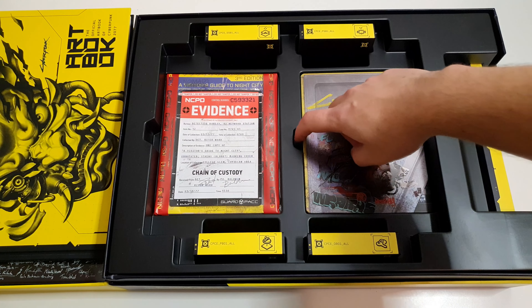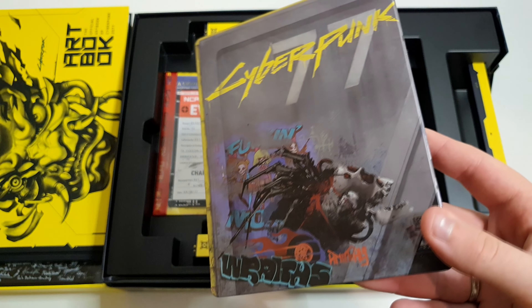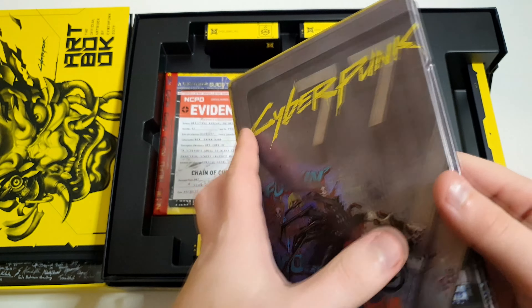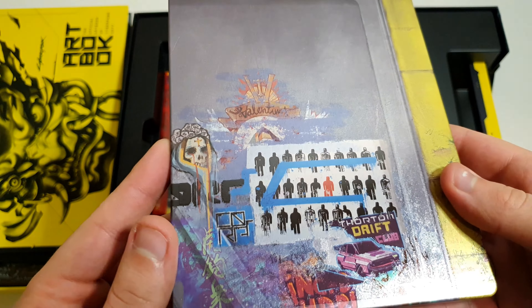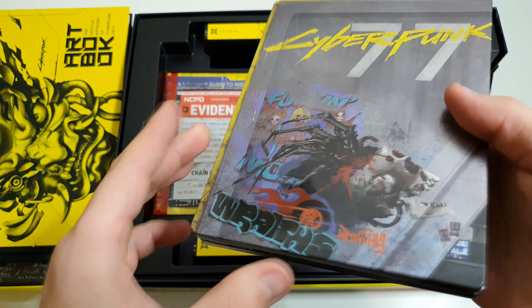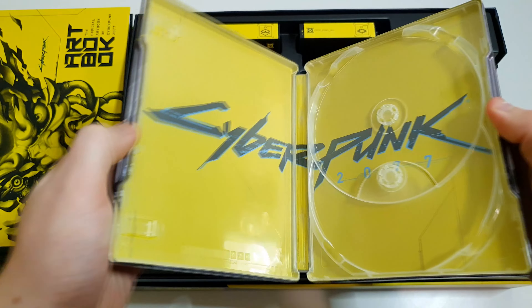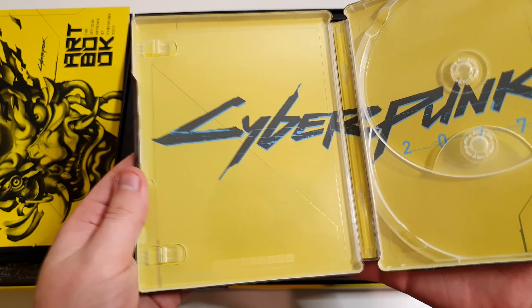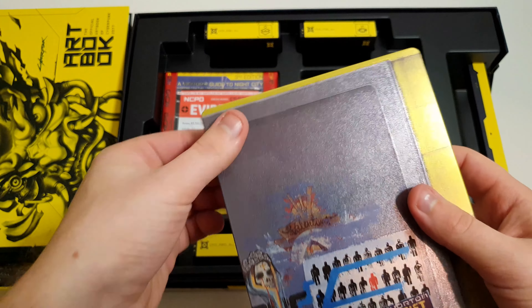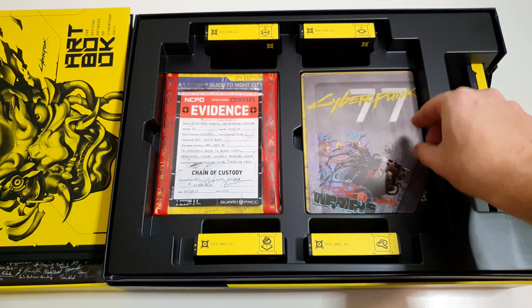Nézzük, mi van alatta. Az egy klasszik fémtoknak tűnik, amiben akár a zenei CD-t is bele tudjuk rakni. Vagy ha konzolos verziót vesztek, természetesen a konzolos lemezt. Nagyon jól néz ki. Van egy ilyen kellemes visszatükröződése, itt az effekteknek rajta. Jó ilyen recés az egész doboz, kellemes hozzá nyúlni. És itt pedig borítót látunk belül, illetve két lemez helyet. Ami indokolatlan a PC-s esetében, de hát konzolon pedig szükség van rá. Ez vissza is rakom.